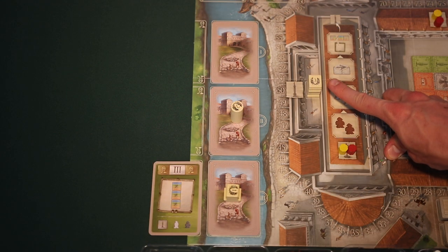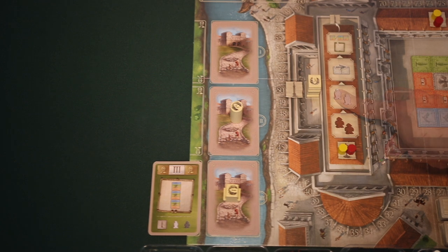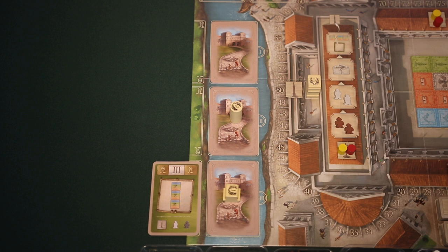Then, place the column fragment showing three victory points on the place for Trajan's column on the board. Place the two victory point pillar on the second draw pile, and then the final fragment showing one victory point on the third draw pile. And if any players need player aids, keep them next to the game board accessible to all players.